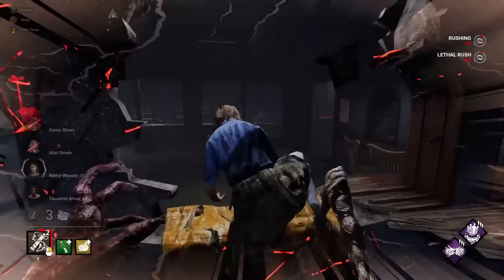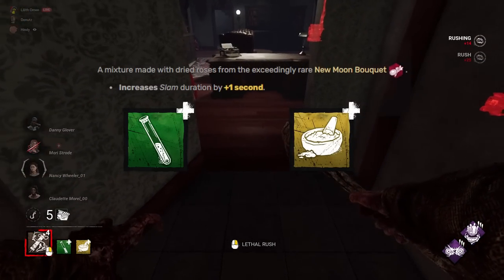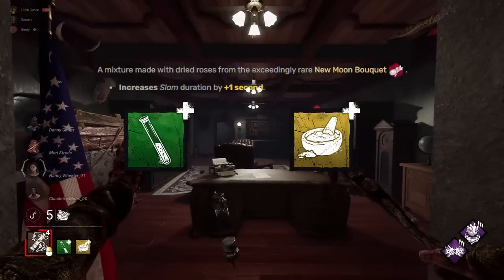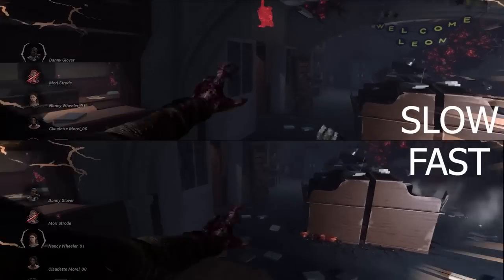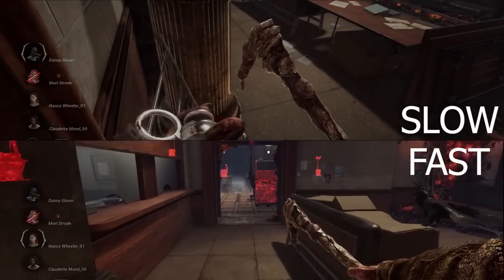Next up is the Slam Duration Speed Increase. Using the Rose Tonic or the Pustular Dust will increase your Slam Duration, but did you also know that it makes you faster whilst moving in Slam Duration? This can be really helpful to get close to an object for a hug tech or to get through a doorway without bumping into it. As a bonus fact, the speed is also affected by playing with your food, so if you want to go super fast, try combining both of them.